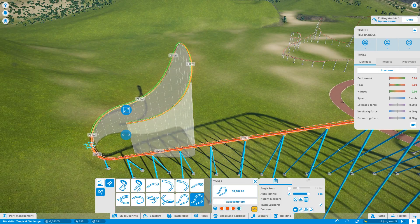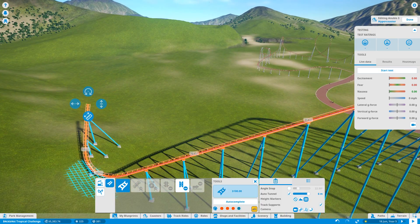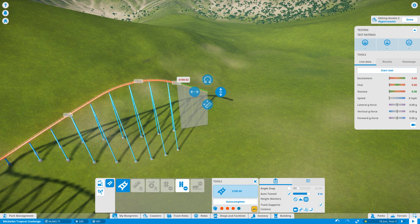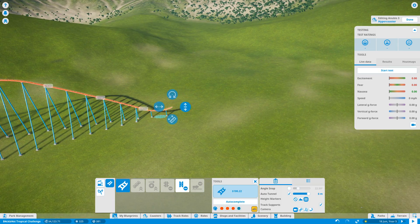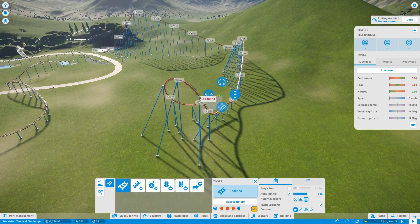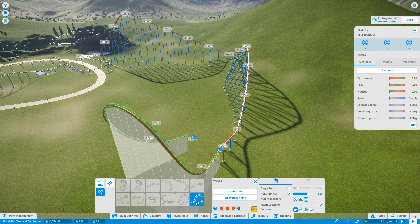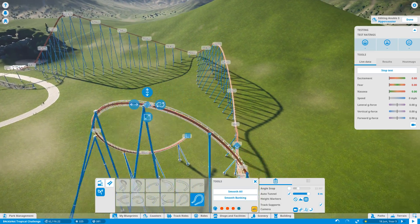I think what we want to do is not build that here — we want airtime. That sort of hill shape is what we're looking for. We don't want a massive compression at the bottom. And now what we can do is build our overbanked turn. I think what we're going to do is build that and then get the test going. I want this to be as big as I can get it without stopping the coaster.